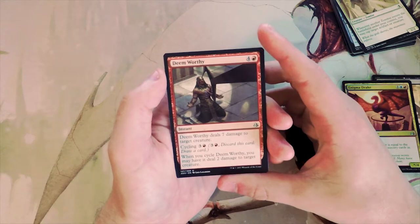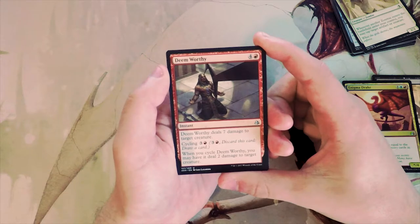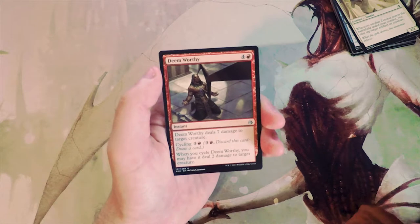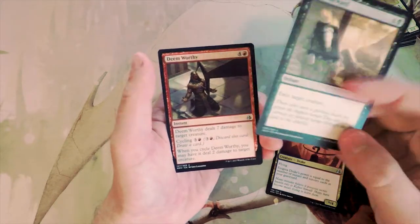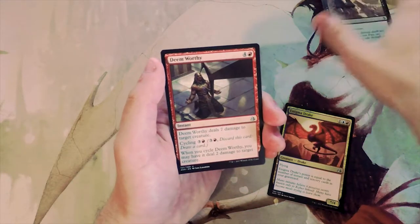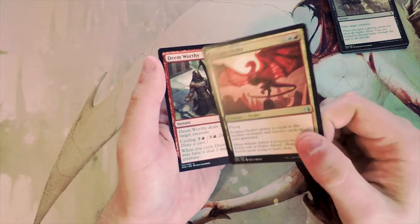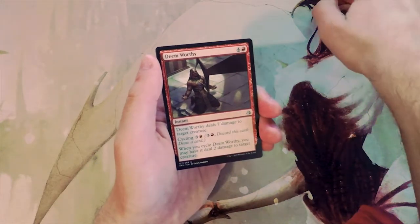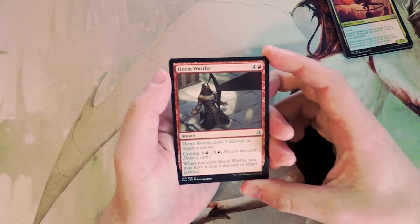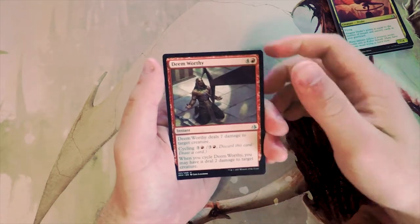Deem Worthy is an instant for five — deals seven damage to target creature. You can also cycle it for three and a red, and when you cycle it you may have it deal two damage to target creature. I actually kind of like this above all the other cards. Final Reward is great because it exiles, but exiling isn't always the most relevant thing, and Enigma Drake pigeonholes you into that deck. Deem Worthy is just a solid card in any red deck — flexible, deals a lot of damage, and you can cycle it early if needed.